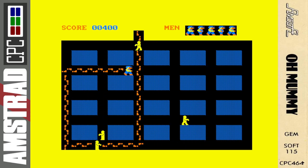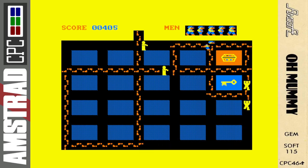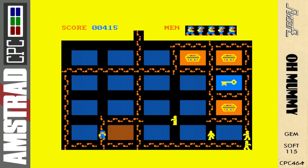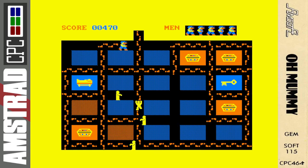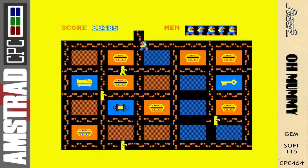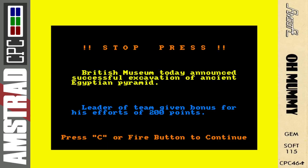Here we are — I think this is the final level already, so it's a short longplay today. We only have four mummies after us here. I don't really have any strategy to give you apart from going for the scroll and making sure you take out a mummy before you leave. A zigzagging technique kind of works best. Other than that, you just have to be as quick as you can and use your reflexes. And there we go — we've done it! The British Museum today announced a successful excavation of an ancient Egyptian pyramid — the leader of the team given a bonus of 200 points.